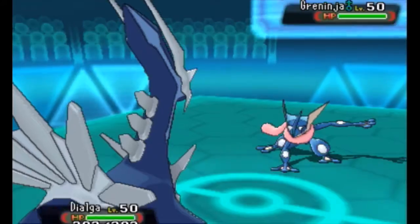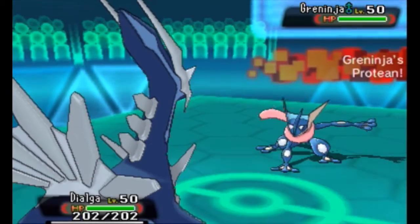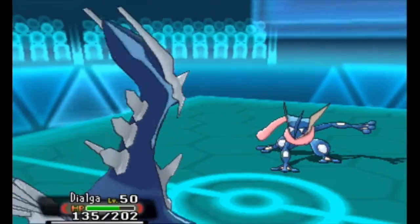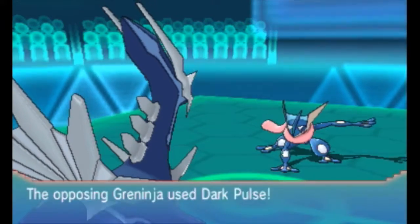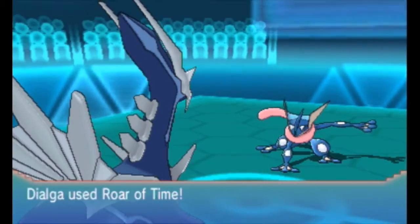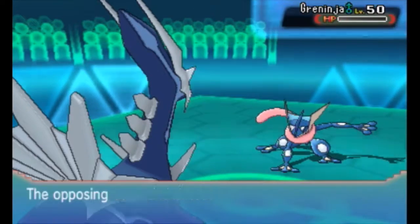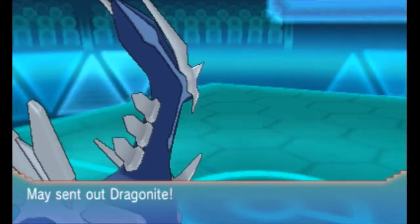Alright, so we're going to use Dialga up front against Mei's Green Ninja. It is apparent that he might go with the Dark Pulse here. It is neutral to Dialga, as opposed to last generation, where it was not very effective. He was trying to go with the flinch chance. So we get to set up some stealth rocks and blast away Green Ninja with a Roar of Time.